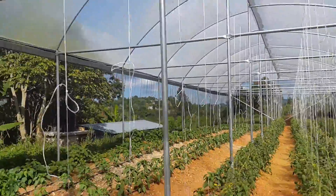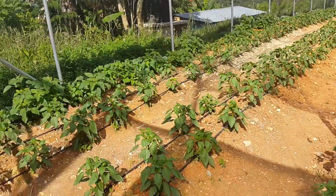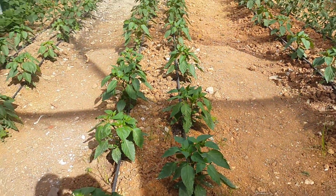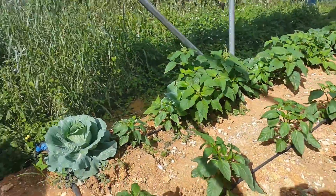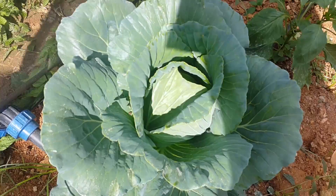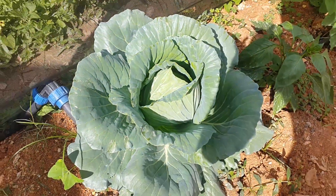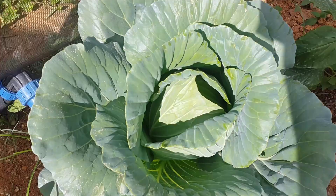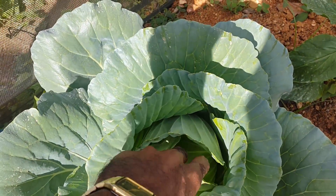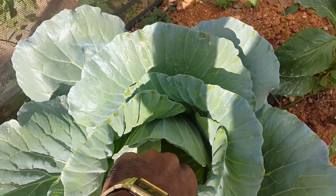We'll do an overview of the entire house. Notice these plants are up to four times as large as the first time I showed you guys. Here we have a beautiful cabbage plant — you can see it's a tropical variety, it's already folded, it's beautiful, still needs a little bit more time.